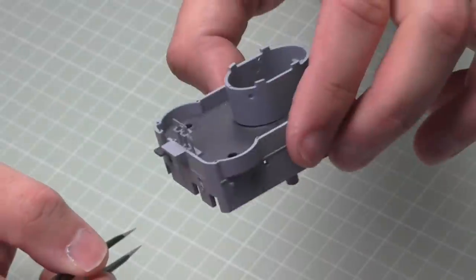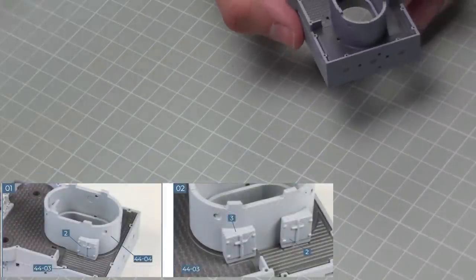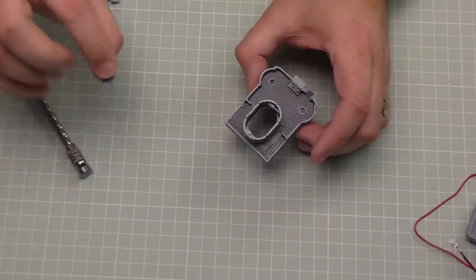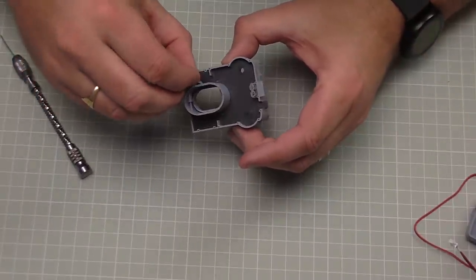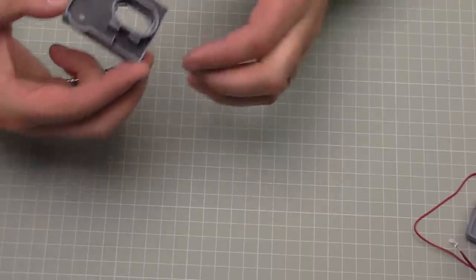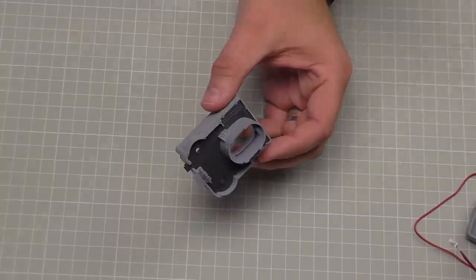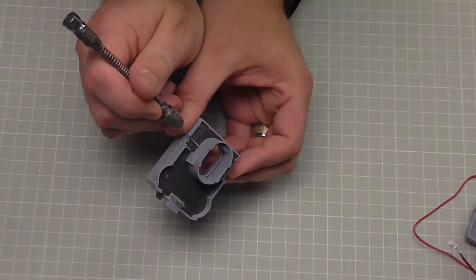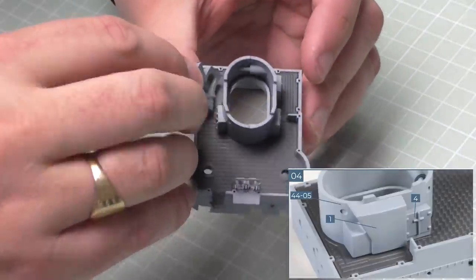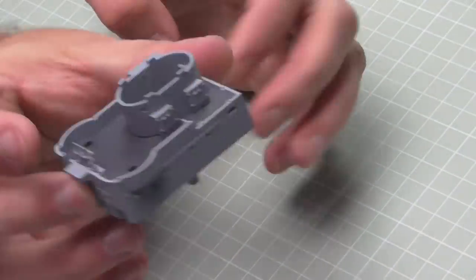Now some sprue details to cut off. The first detail goes on the port side into this hole - it's got a curve on the back so it follows the line of the conning tower. Put that one in, then one next to it, and one on the other side - three in total. In the big section behind we've got two holes that take this larger piece, going into this section here. That's all the sprue details in place around the conning tower.